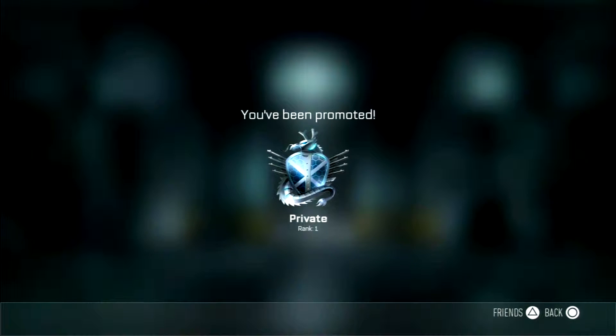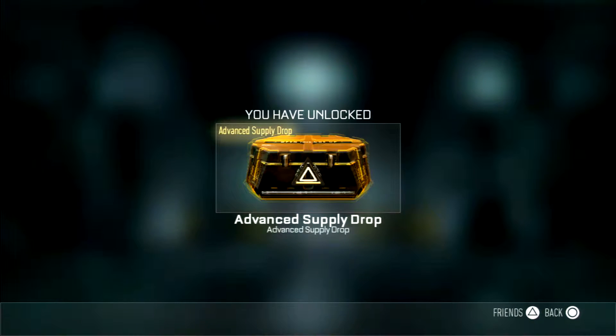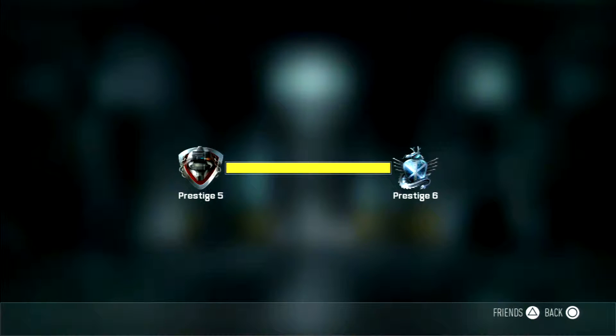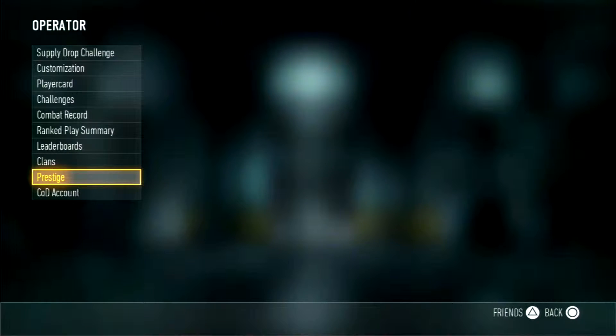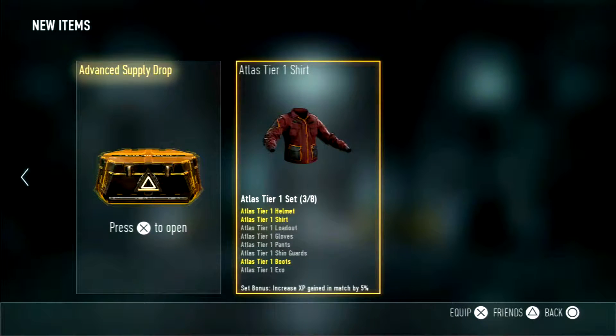There we go — rank private one. Got the player card, got a shirt, and got an advanced supply drop which I'm opening right now because I want to see what I get. The shirt's cool.